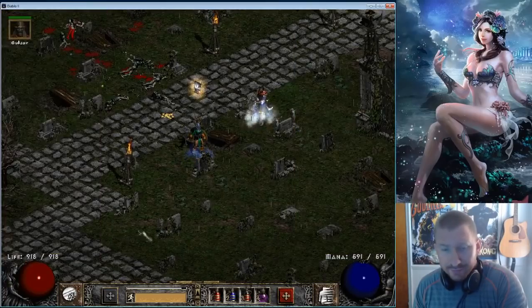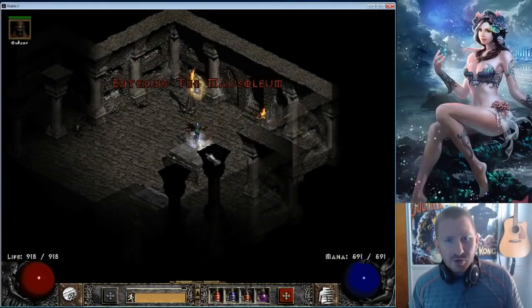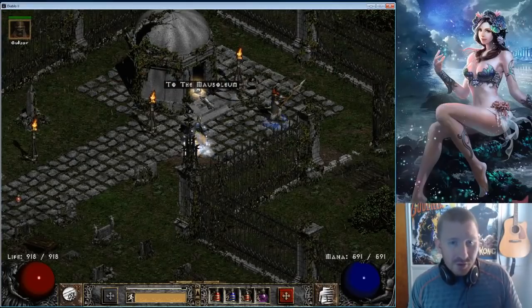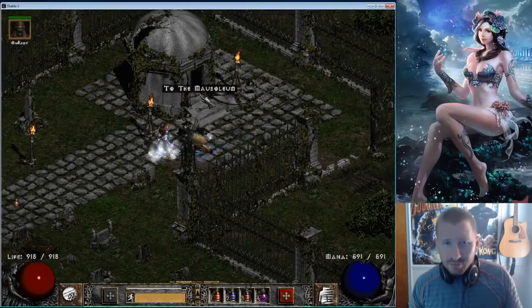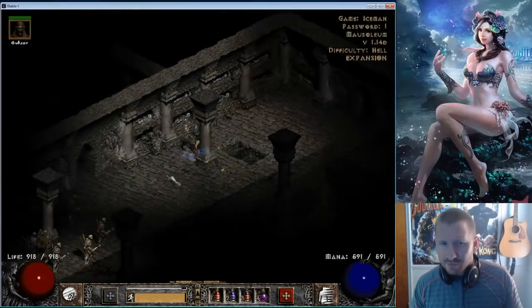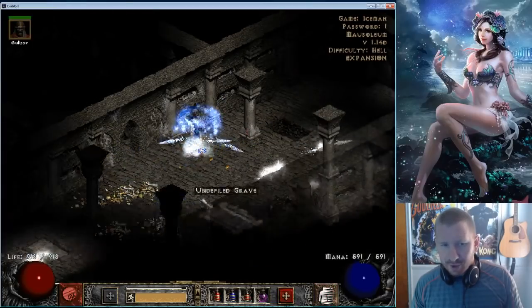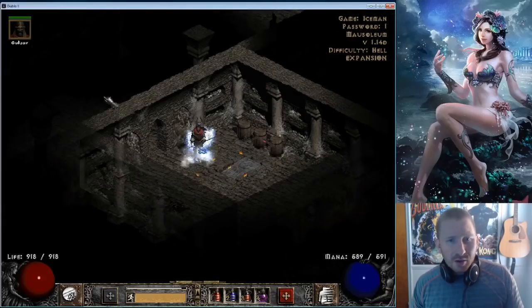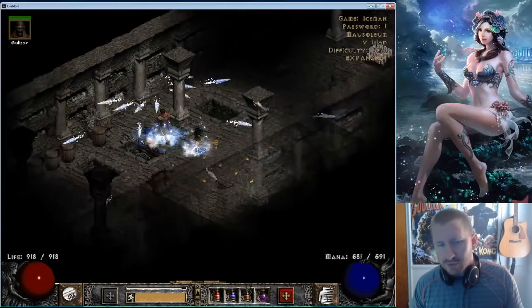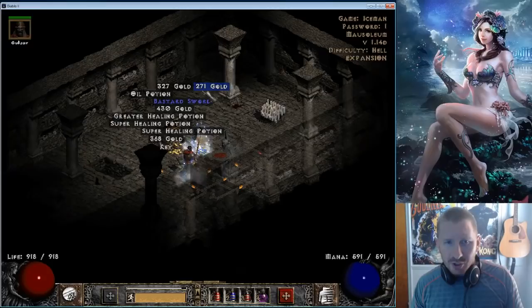Might put some into Hydra, just for the fun of it really. I built this sorceress primarily to do Mausoleum runs, as well as Ancient Tunnels. Because in both of those areas there are level 85 areas — I think Mausoleum's 85, or is it 83? I'm not sure which. But there are barely any Cold Immunes. The only time you're going to come across a Cold Immune is when one of the bosses or champions just randomly spawns with the Cold Immune mod.